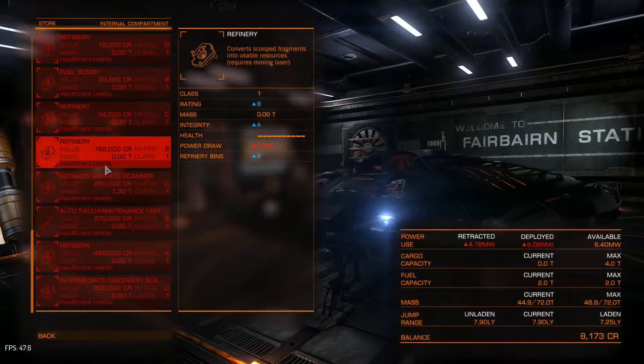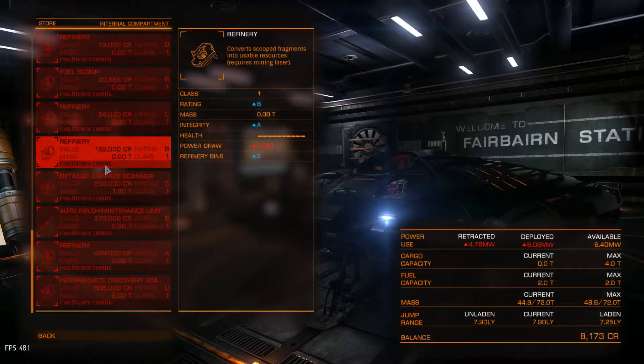Hello, this is Slickim from Slick here again, and in Part 6 of the basic tutorials for Elite Dangerous we're going to take a look at how to make some money by flying around and going to unidentified signal sources to see what's going on there.